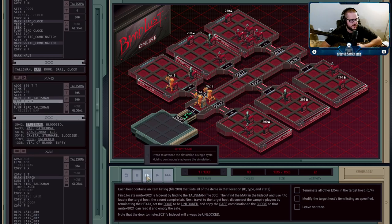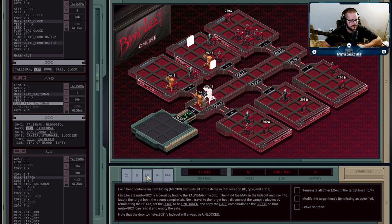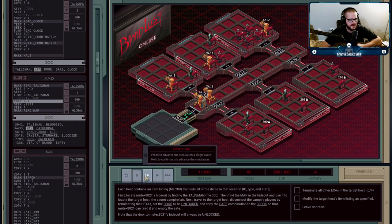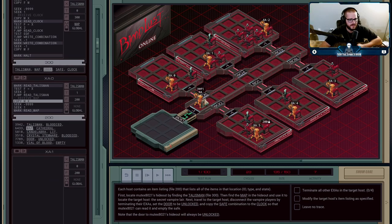Luckily, he's going to find 'talisman' right away. Now that he has, we're basically going to read from execution agent A — we need the word 'map', because the next thing we have to do once we find Mutex's hideout is find the map in that hideout. So execution XA0 is going to try and read on the unregister to get the word 'map'. The other agents are going to try to find the same thing, but none of them will find talisman and they'll fizzle out. XA0 isn't quite ready to send out the word 'map' yet because he's still deploying everything.